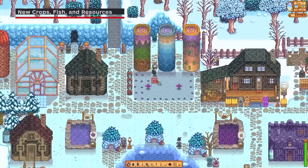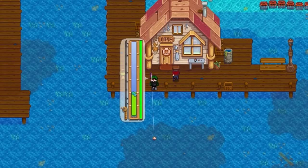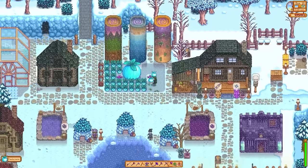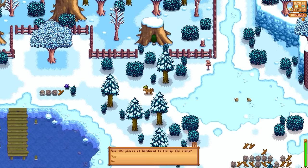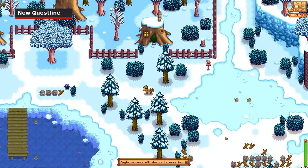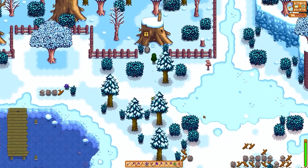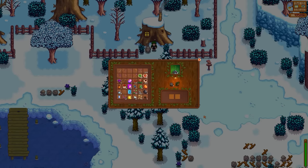The 1.6 update also introduced even more crops to grow, fish to catch, and resources to collect. The new crops — carrots, summer squash, broccoli, and powder melon — cannot be purchased from a store, which brings us to the cutest part of the update: a new questline. This questline results in some new neighbors moving into town who act almost like mini community center bundles. Completing this quest is the best way to find and explore the new resources introduced in the update.